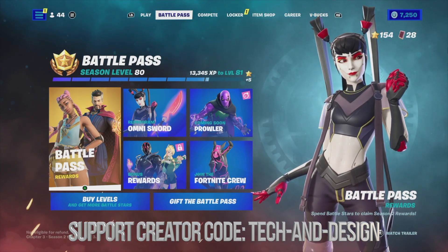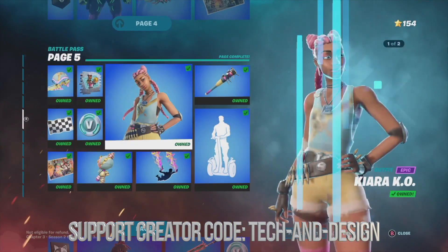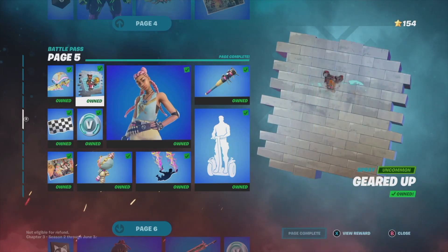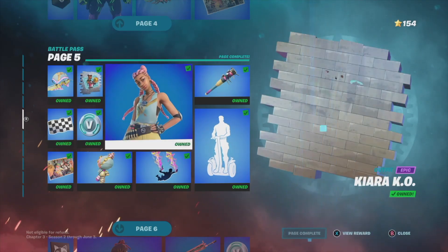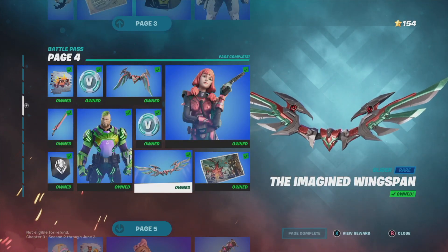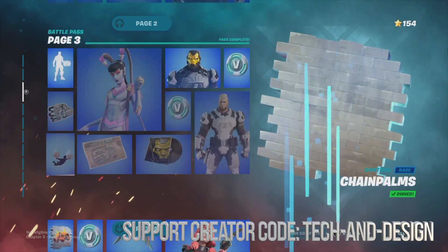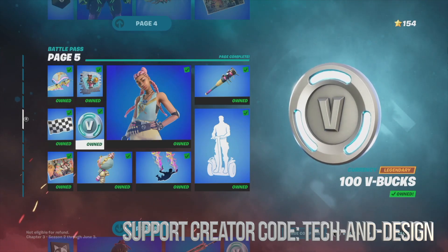We're going to go into battle pass rewards. It's really easy to unlock each page — you basically just have to claim all the base rewards. For example, in order to unlock this skin on page five, I had to claim all the other items around it first. In order to unlock certain pages, it does require you to claim enough things from each page. I recommend claiming every single thing from every single page so you won't run into any problems. You do have to go in order.